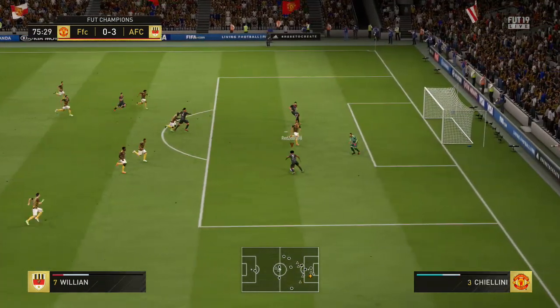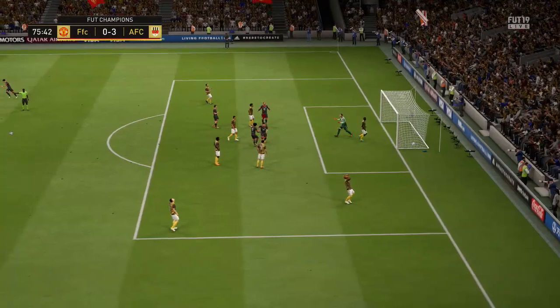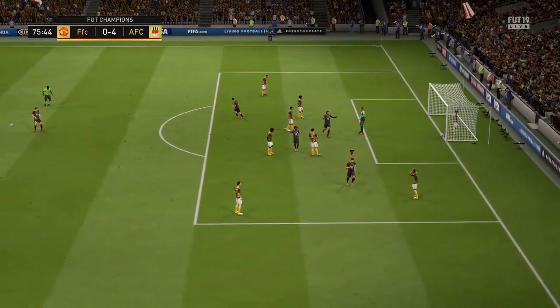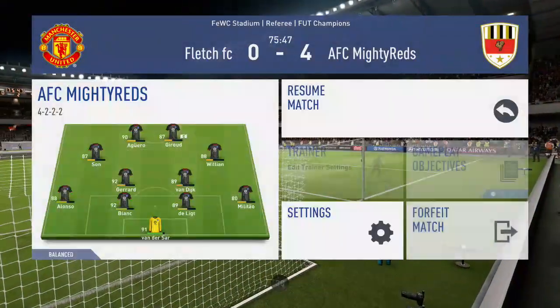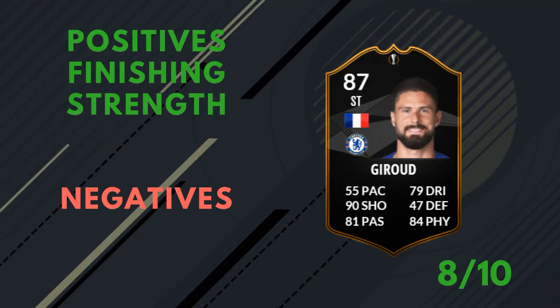He'd struggle in a one-man striking formation because then you're relying on wingers to cross balls to him. I didn't think his heading was fantastic, though I never really provided many crosses to him — maybe because of the 4-3-2 formation I'm using, which isn't natural for crossing. But with the full chemistry, his jumping goes to 99 and his heading accuracy is also 99, which is absolutely fantastic. Maybe I didn't abuse that enough.